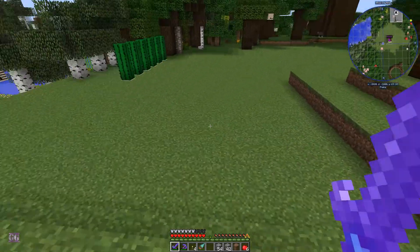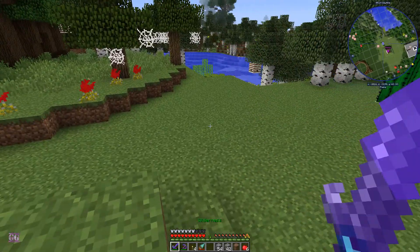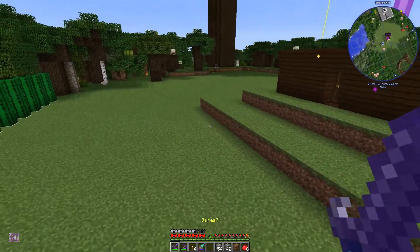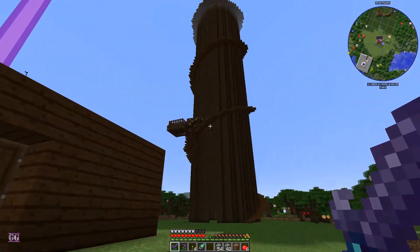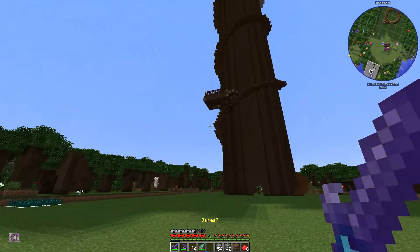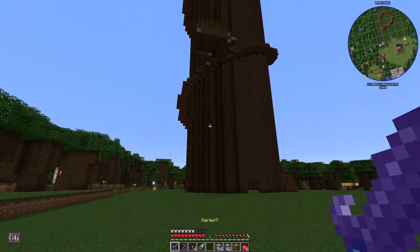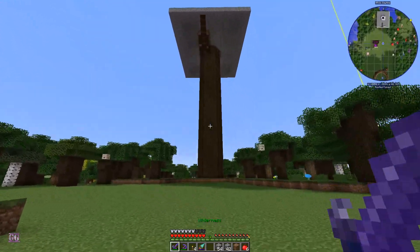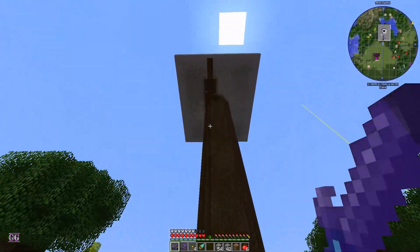Hey guys, this is Garis, welcome back to another episode of Survival Done. We're back here in Feed the Beast, and we have basically finished our tree. This is how big and how high our tree is going up, so it's a little ways up. And this is our other tree, which has a spiral on the inside as I mentioned in a previous video.